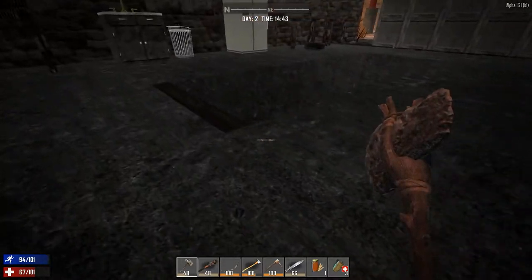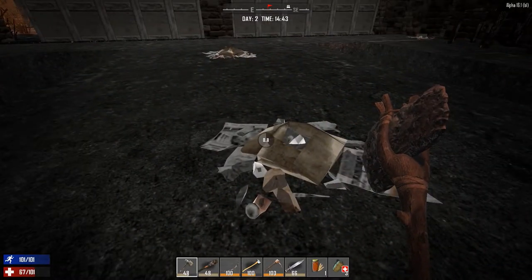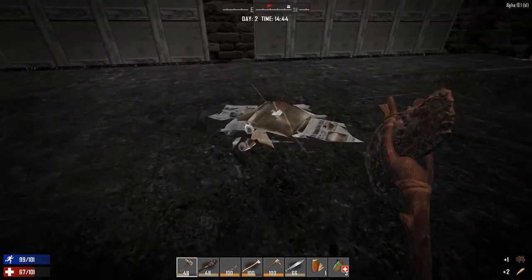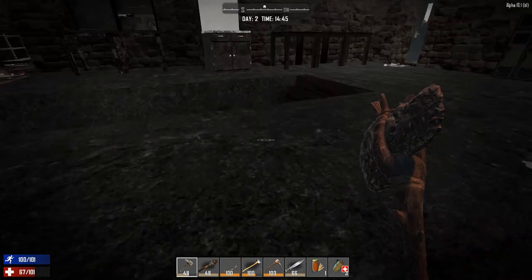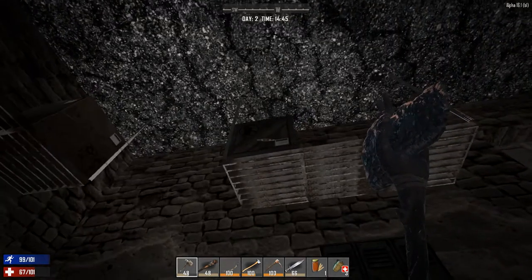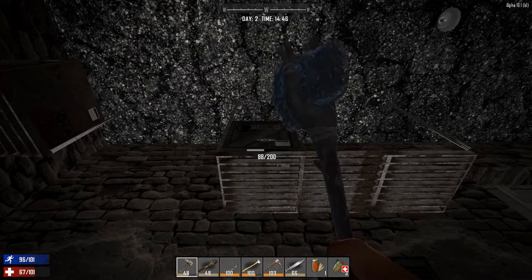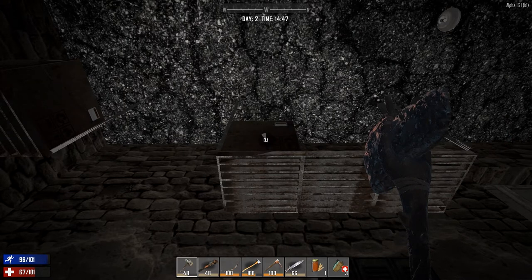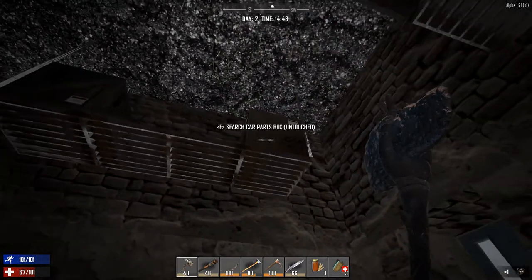I'm so nervous guys. I really think there's something down here, but I love this new system - how the game makes me feel like every time I loot a POI now I'm scared for life. Like there could be someone right here coming to kill me at any minute. I'm on the edge of my seat all the time. I love Alpha 16 so far. Let's go ahead and open that. Oh, a car parts box! What's in here?